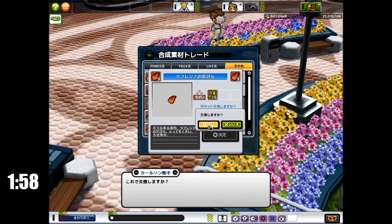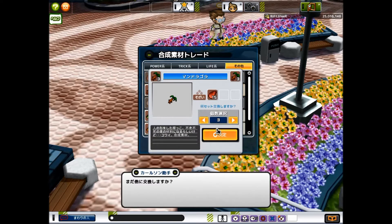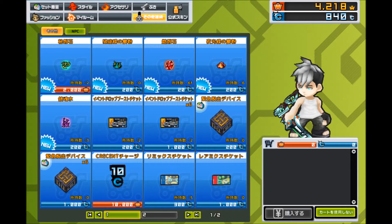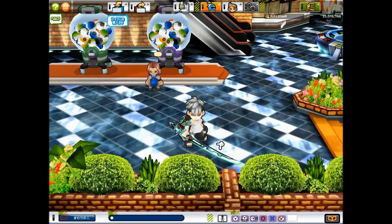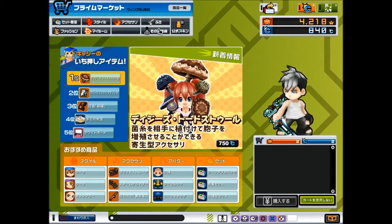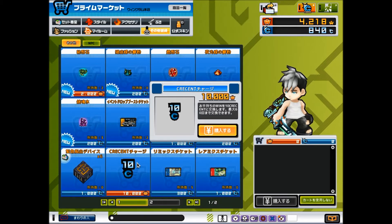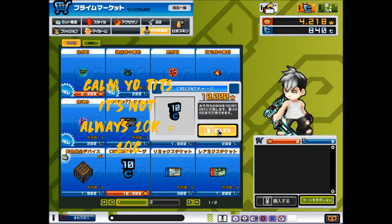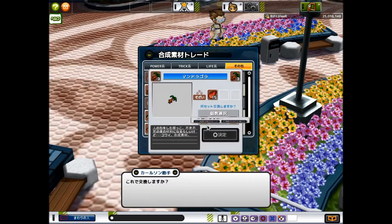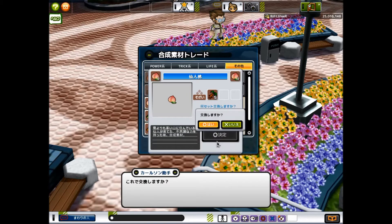The M2CS is a system which allows players to convert wins into crescents. This can be done by going to the prime market, clicking on the buy icon and then the others icon. From there, you will see an option to buy 10 crescents in exchange for varying win prices. However, there is a monthly limit to how many 10 crescents you can gain from a specific amount of win.